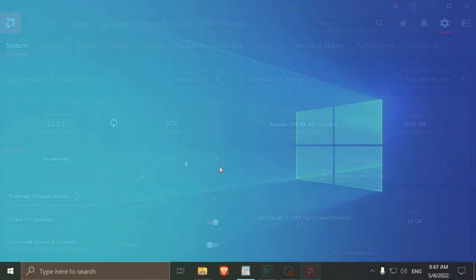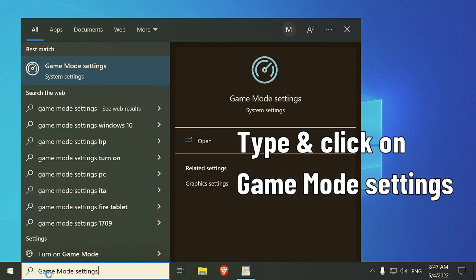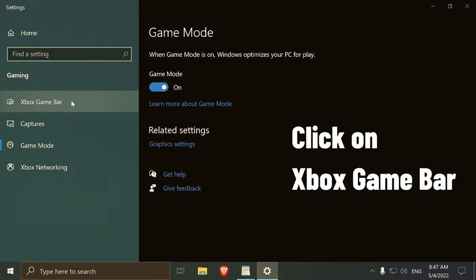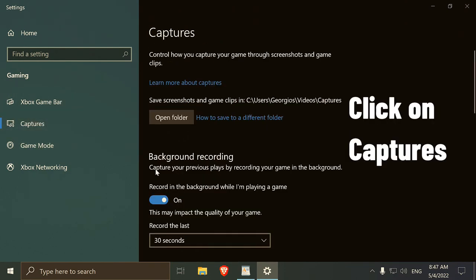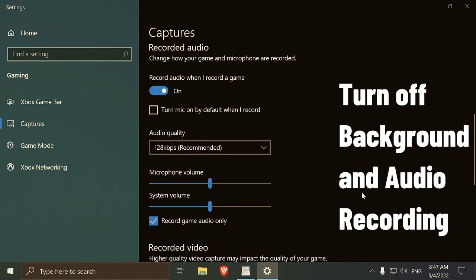To make sure that Fortnite will perform 100% under Windows 10, go to the Search box and type Game Mode Settings. Select the corresponding setting and, on the popped window, be sure that the Game Mode selection is enabled. On the right menu, click on Xbox Game Bar and disable the Game Bar function. Then click on Captures and turn off both the background and the audio recording.